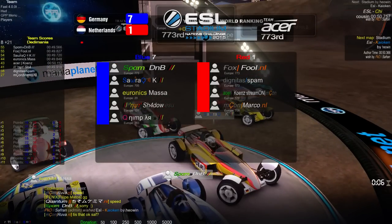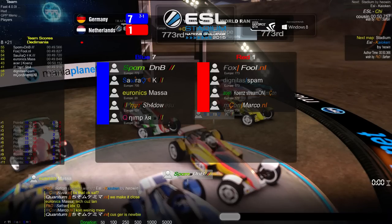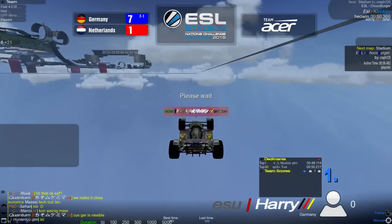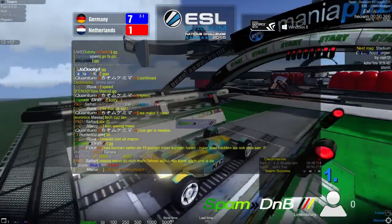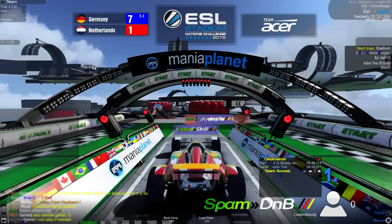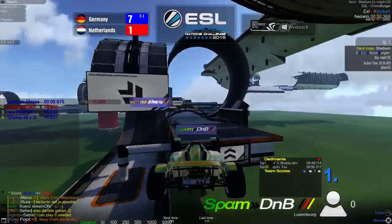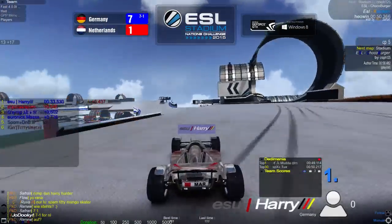Moving on to the next track. This is the speed track called Kaioken — it's a duo track, meaning two people made it. Hunter and Heowyn are the authors and the world record is 49.031 by Mada. As I mentioned earlier, Germany have a very, very strong full speed team.